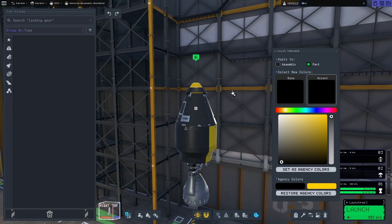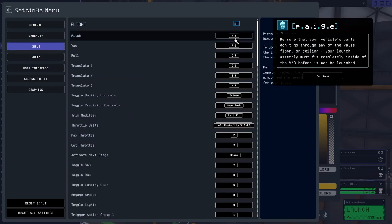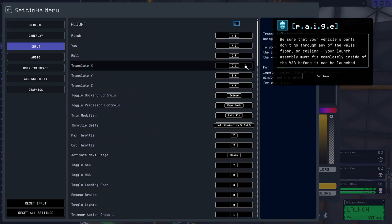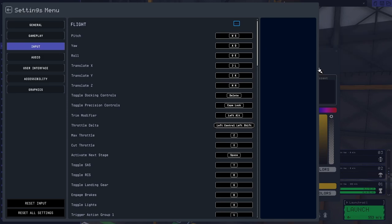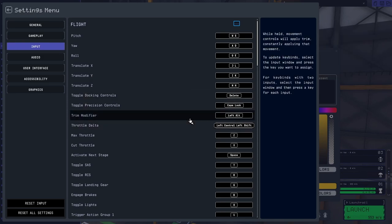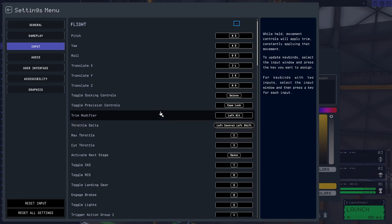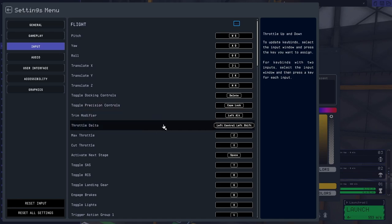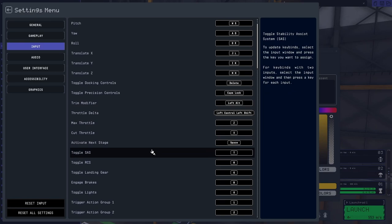I just realized I don't actually know the controls at all. Should we quickly check the controls? Settings — input. Pitch and roll — makes sense. Translate — that's to do with moving around in space with the RCS thrusters, I think. Docking we can worry about much later in the game. I've decided I want to play this game differently to KSP1 — I want to get space stations set up, launch from space stations, and refuel at space stations. Max throttle is Z and X. Left control and left shift is throttle up and down — that's what I was looking for. SAS is also important.